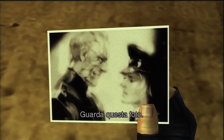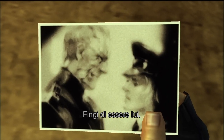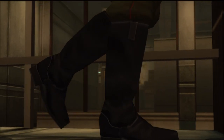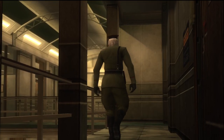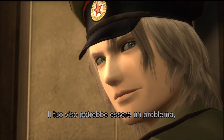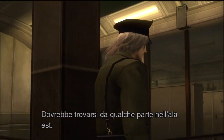Here, look at this picture. Major Ivan Raidenovich Rykov. Pretend you're him. How do I do that? He's close in build. You look similar from behind — they won't know the difference. Your face might be a problem, so you'll have to figure something out. He should be somewhere in the east wing.